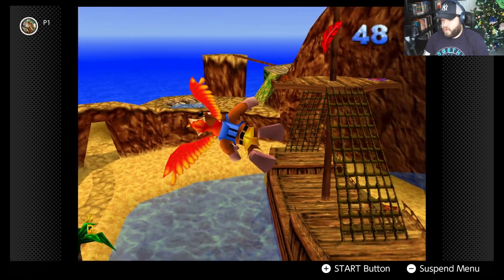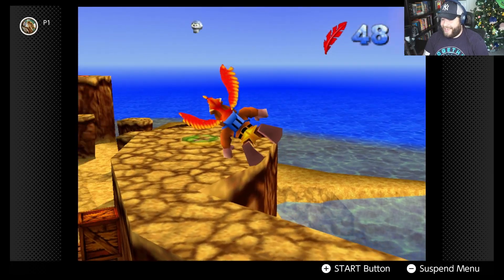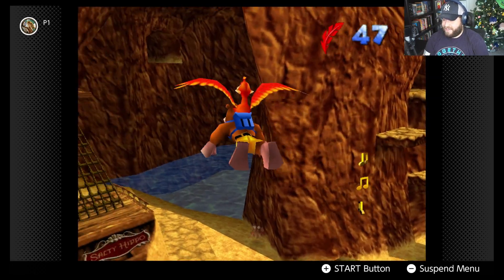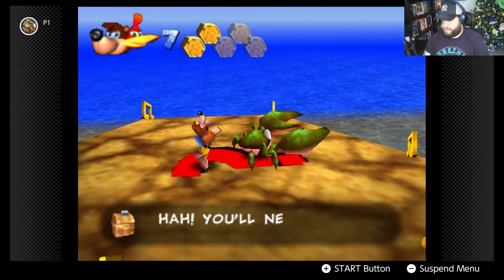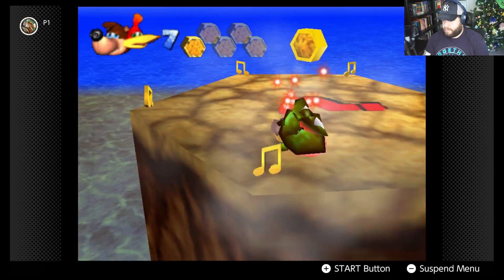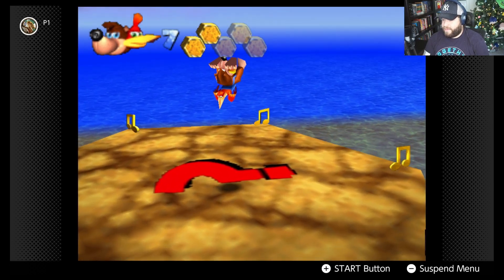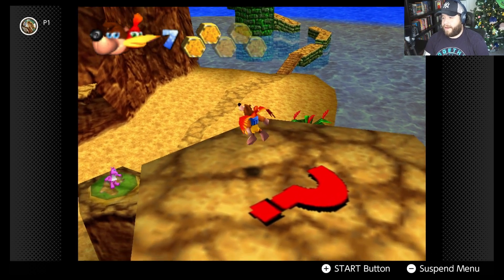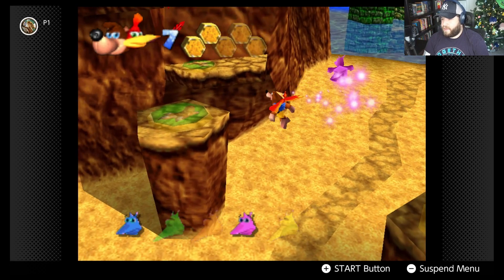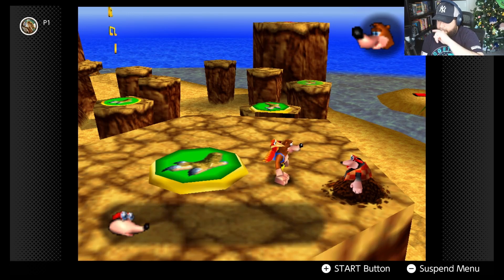The N64 controls are not missed at all. We spot something we need the high jump for, so we'll come back later. An enemy taunts that we'll never find them — probably back on top of something. We find Bottles and get ready to learn the high jump ability.